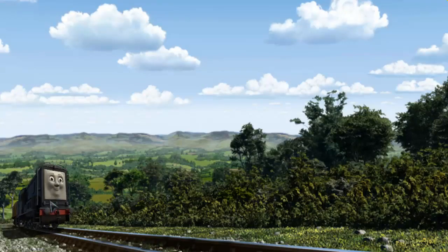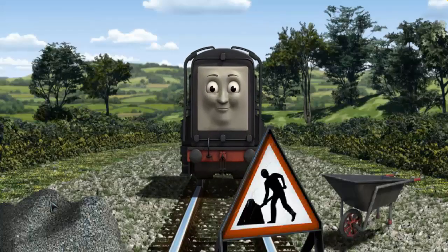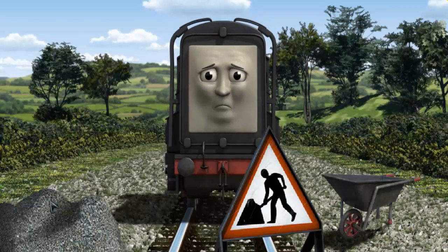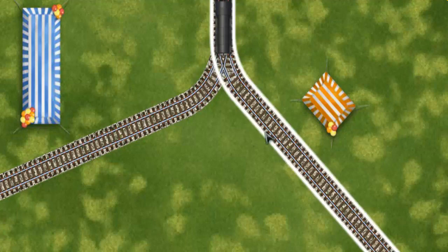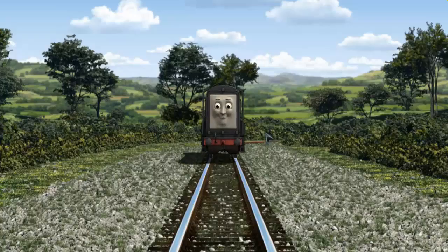Diesel set out for Farmer Trotter's farm. Suddenly, Diesel had to stop. Because of track repairs, he would have to go another way. Help Diesel find the track that goes nearest to the shortest tent. All clear!